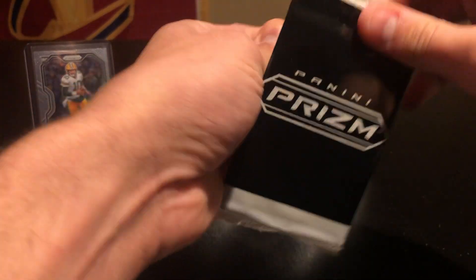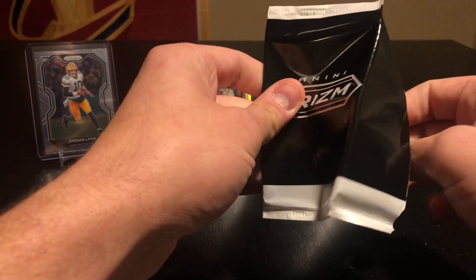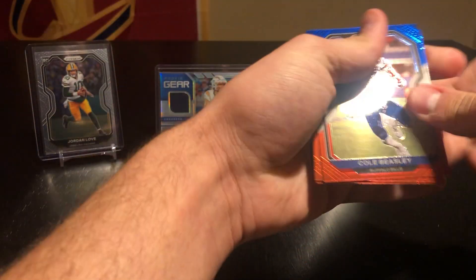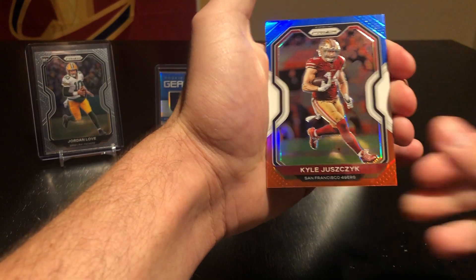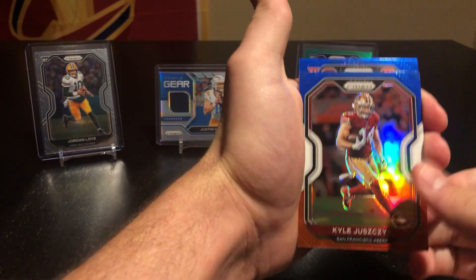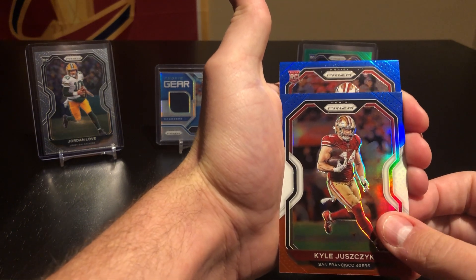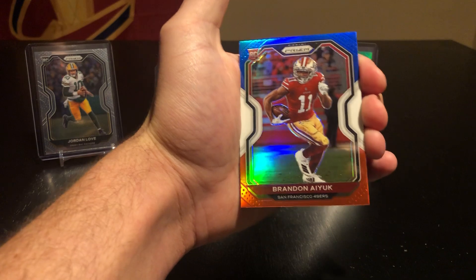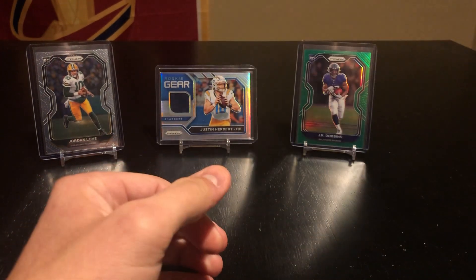Alright, red white and blue number two. Cole Beasley, Kyle Juschek, and then kinda looks like those Washington colors again... oh it's 49ers, maybe Ayuk. Alright, Ayuk — that's not bad. I feel like that's not a bad one. Red white and blue Ayuk — he was really coming on at the end of the year.